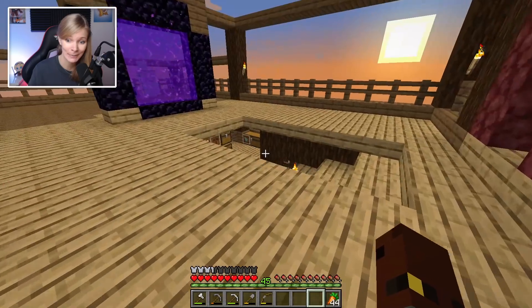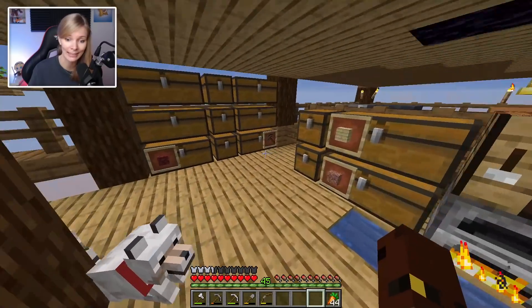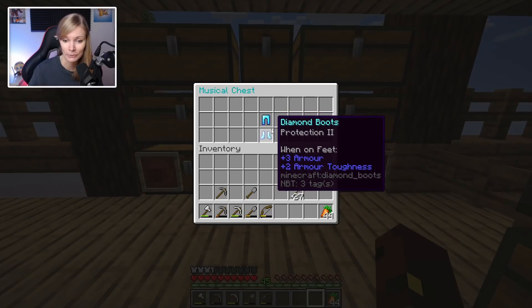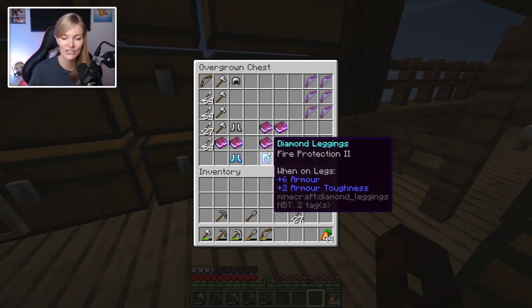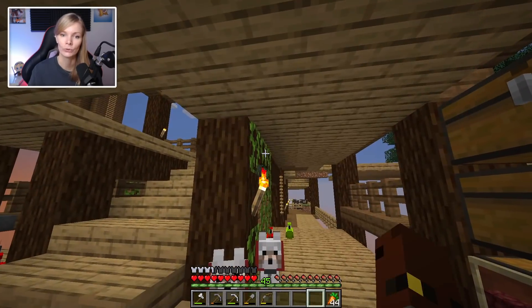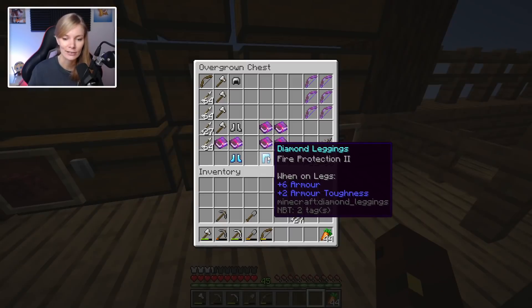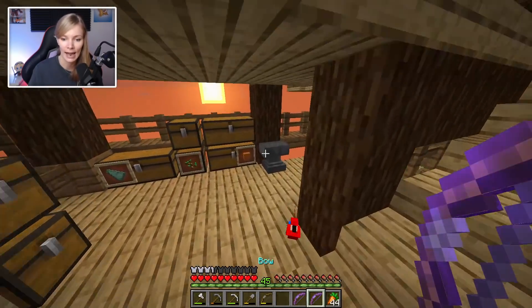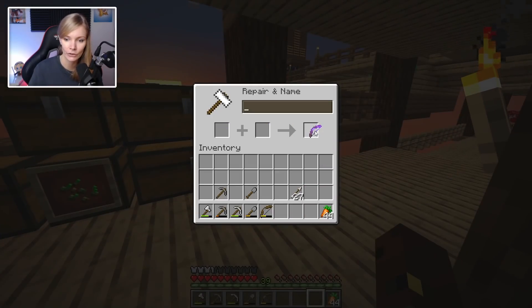I'm hoping they haven't changed it so that the Ender Dragon spawns on the island - because if that happens my whole island is dead and so am I. I apologize if I'm a fool, but I've got a feeling it's actually the end portal that spawns so you can go into the End when you're ready. Fingers crossed. Let's continue combining and use up quite a few of our levels.